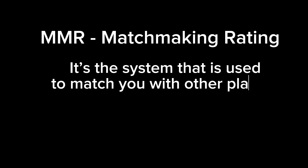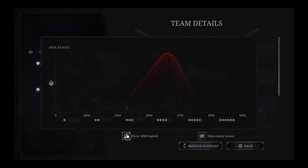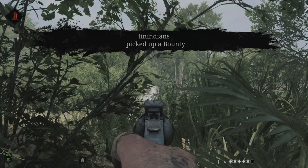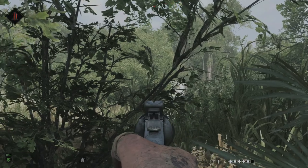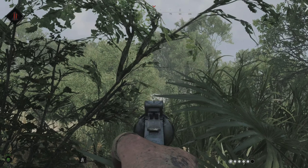First things first, let's break down the basics. MMR stands for Matchmaking Ranking, and it's a system used to match you with other players of similar skill levels, but they also use a star system in Hunt Showdown. One star is a weak player, while six stars are the best players. The MMR system in Hunt Showdown operates with a hidden ELO-based algorithm behind it. The goal is to ensure fair and balanced gameplay while placing you in matches that offer a challenge without being too overwhelming.